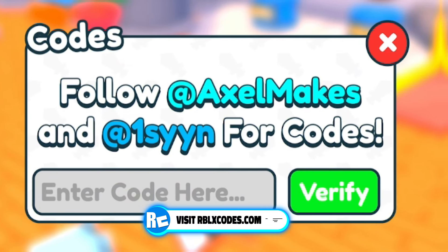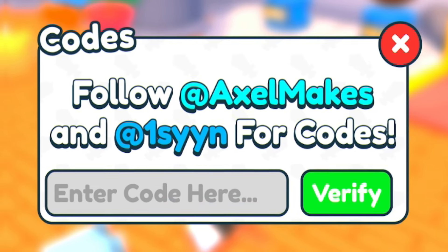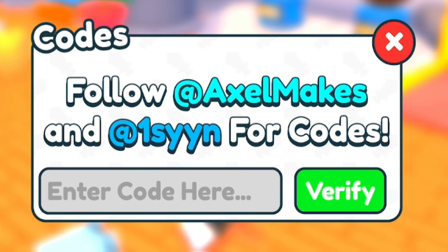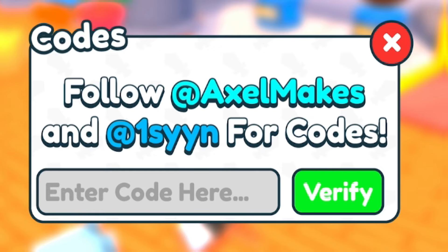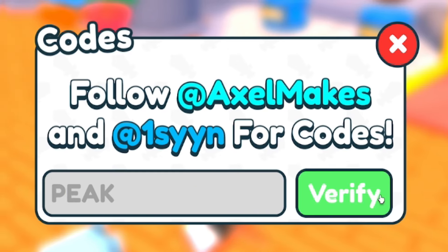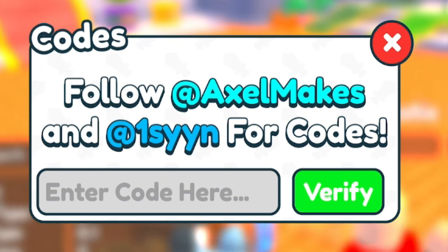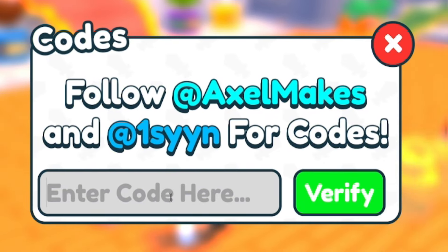The next code is PEAK — that's P-E-A-K. Go ahead and redeem that. That'll give you guys 1,000 wins, which is really really useful, so make sure you redeem that code right now.